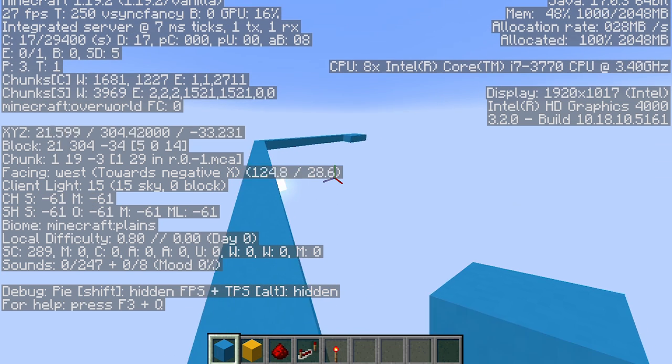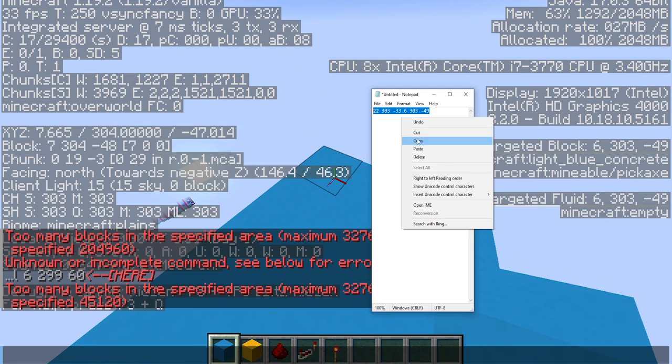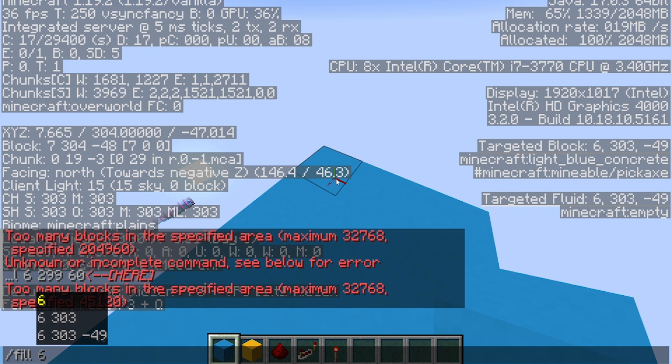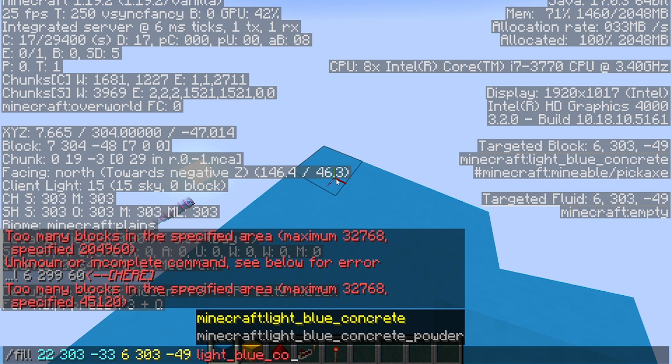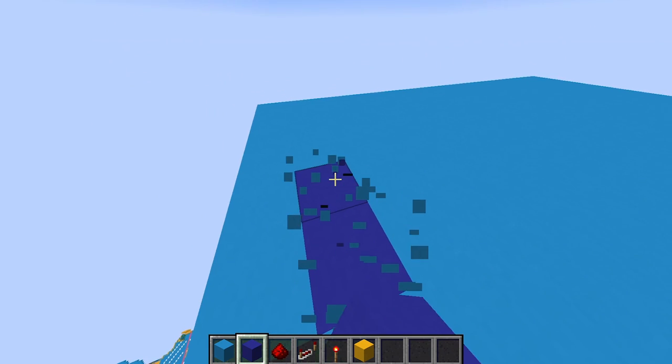Then you want to go to the opposite corner and write that block too. Copy it. Do /fill, then light_blue_concrete. Then it's two, one.